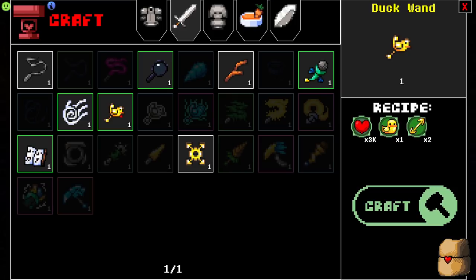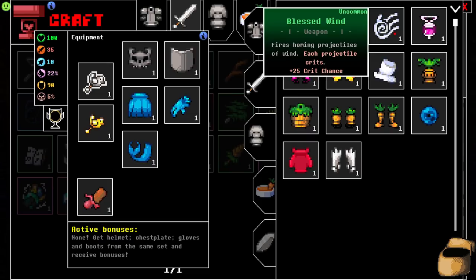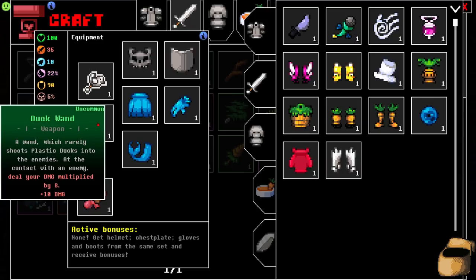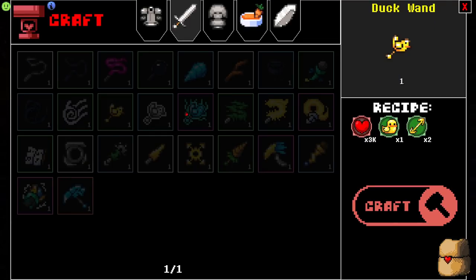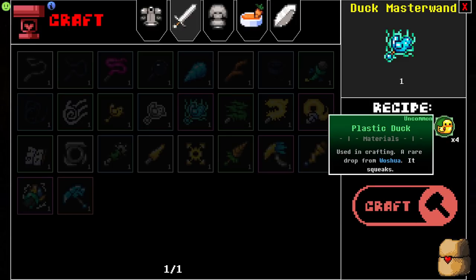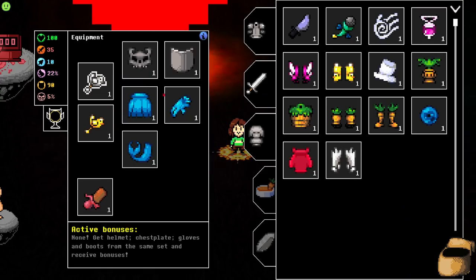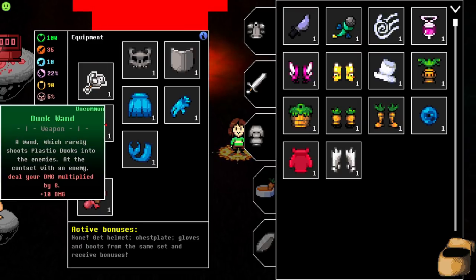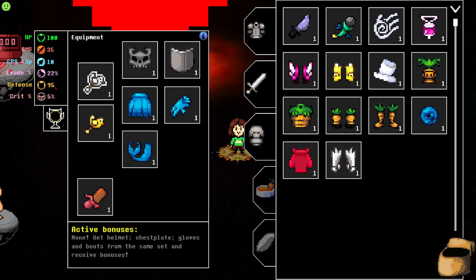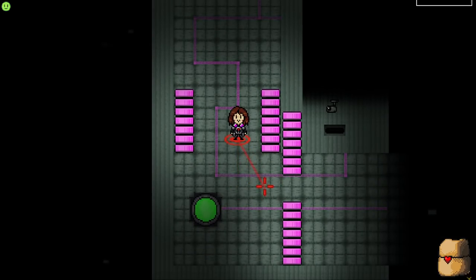I'm gonna craft the cloak. I do have the mermaid feel — I may replace it with the boots at some point — but for now I've got the blue mermaid with the demon skull, which is interesting. I actually want to use my love on another duck wand, and I'm gonna equip it. I think this is nice — I'm not sure if the duck is gonna be better than the wand. It gives more damage and we'll have just a ton of ducks flying around the screen.